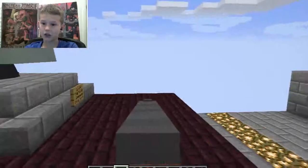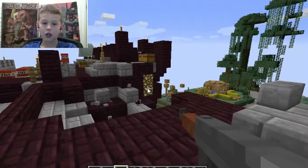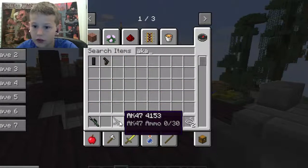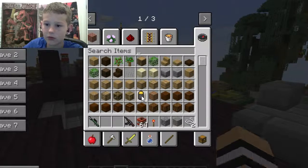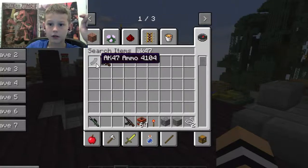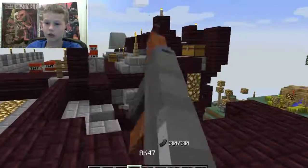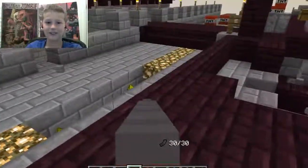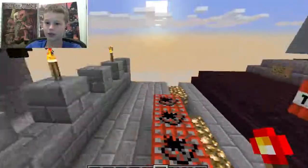So here's a gun and it doesn't have any ammo. Let's look at the ammo. AK-47 — don't want an impact grenade. So here's the AK-47, that's it. Watch this guys, ready? Load it up. Look at that, it is so awesome! And here's some TNT, we can just light it.